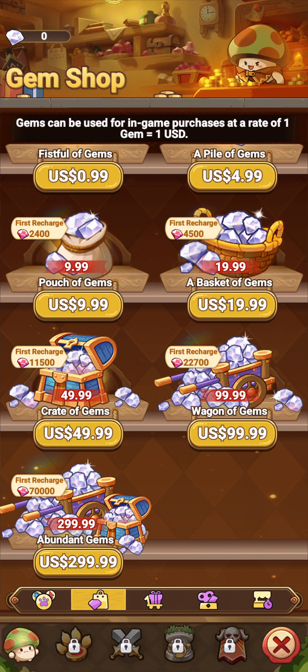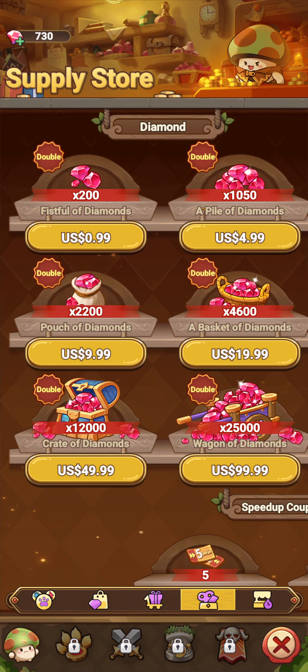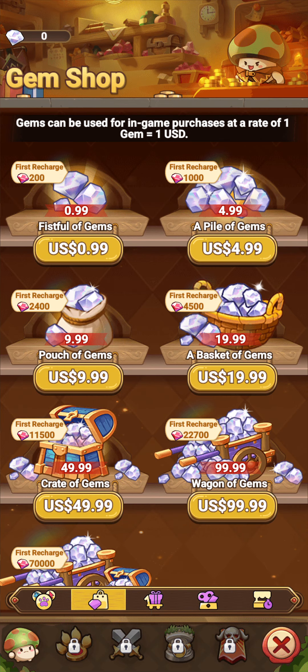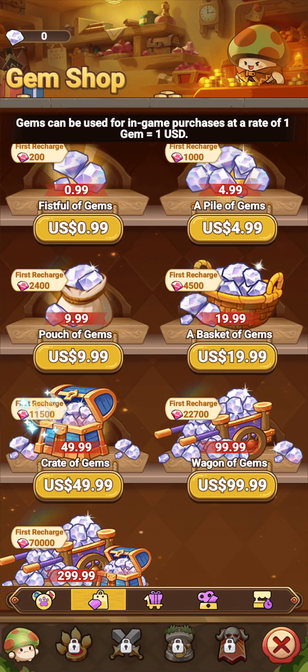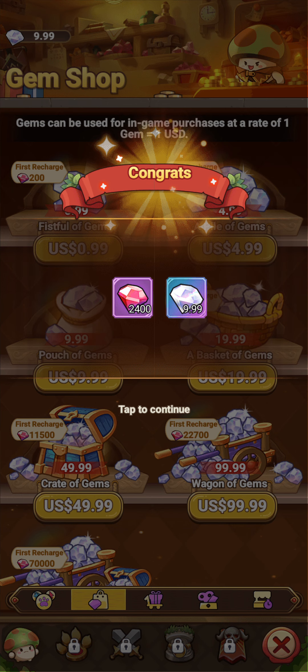Let's see here — 600 gems. So if I wanted to do 600... guys, give me one second, I'm going to probably buy me this ten dollar pack right here — 2400 gems. I'll pause the video and come right back. Well guys, I am back and I bought this little pouch of gems — 2400 gems, looks like $9.99.